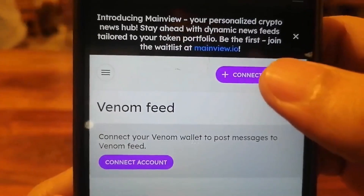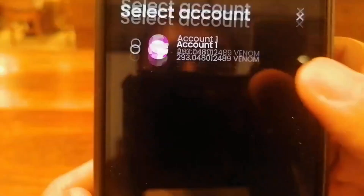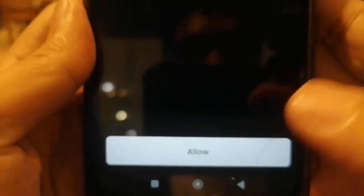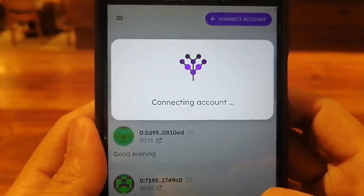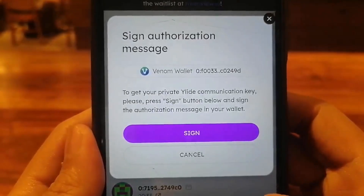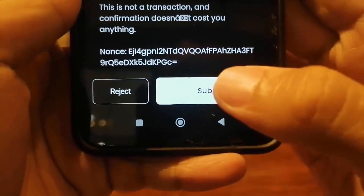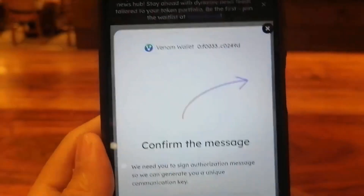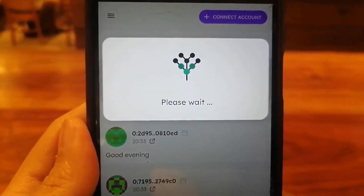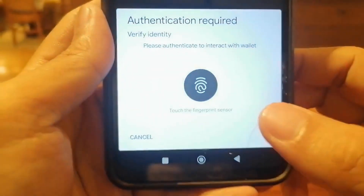We need to connect our Venom wallet. We choose our account, select it, and allow. It says connecting account. We sign the authorization message — press Sign, then click Submit. We verify it and just have to wait. Then we click Send. Authentication required.